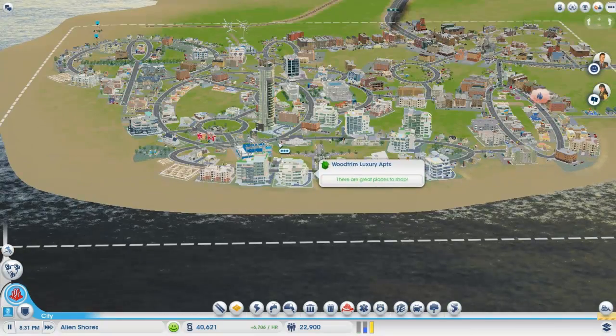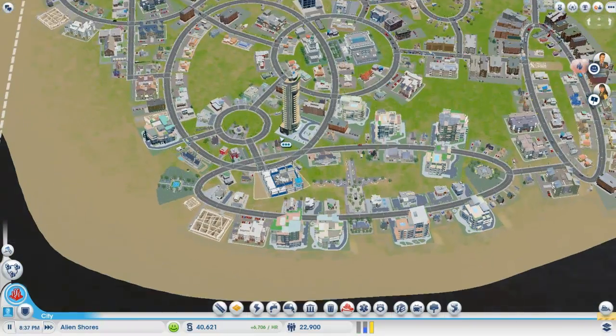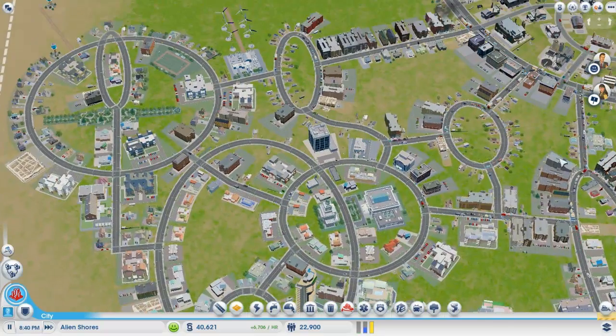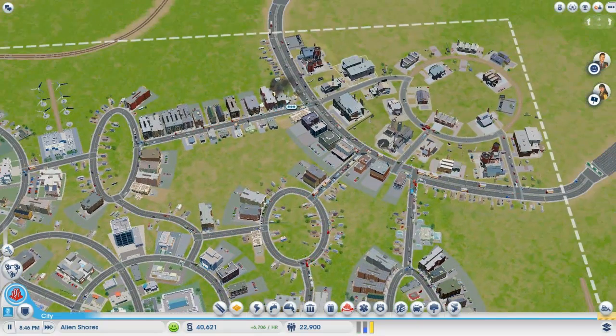Wow, that's beautiful. This is just so many people moving in here — we're up to 22,000. Are we going to hit the next upgrade here? 30,000 is the target. So what's going on over here? What's our fire coverage doing — are you guys just not going to these fires anymore?